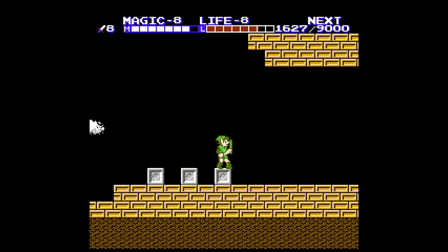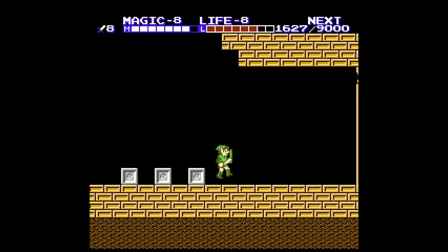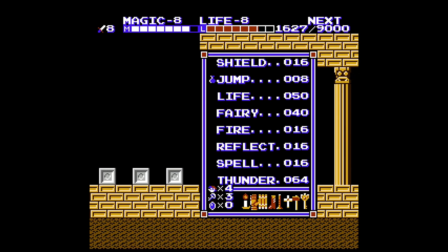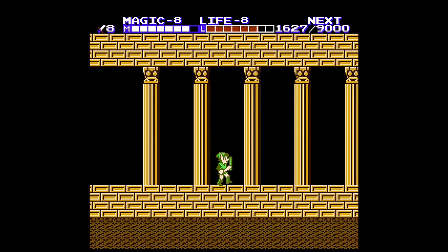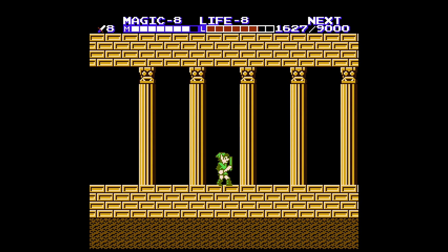Welcome back everyone to our Zelda Part 2 Let's Play. This is Episode 10. We're at the Great Palace. We've got five guys, four including our one guy. We're doing okay with magic and life, and we're going to go through this thing.